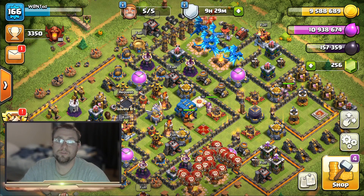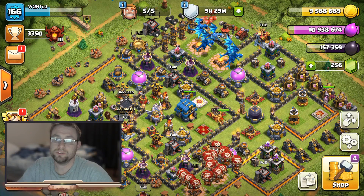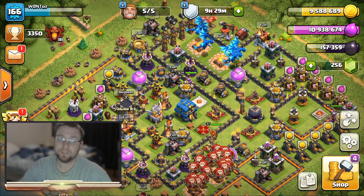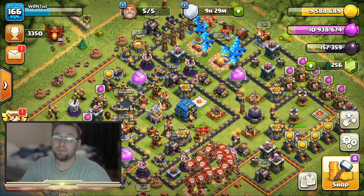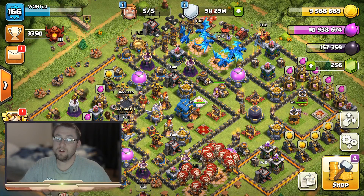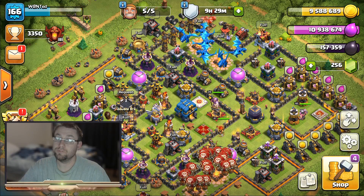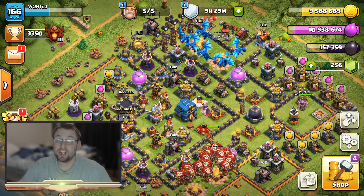Before I get into free gems, I totally forgot to mention - double your troops! You can build your troops and then build your backup troops. Build whatever your camps can hold, plus another full set. So for the witch example, it was a little over 5,000 dark elixir for 23 witches. Doubling that would be over 10,000 dark elixir for free.